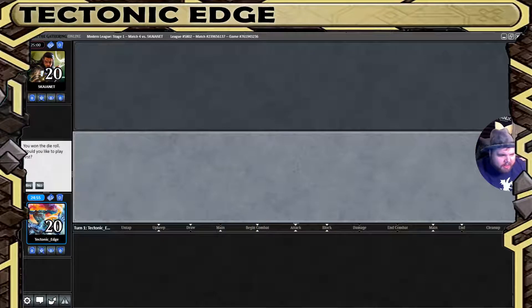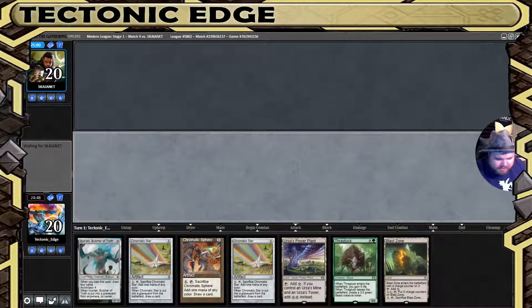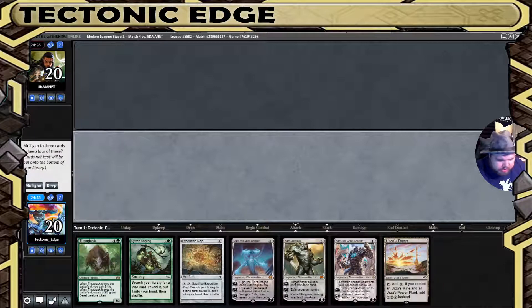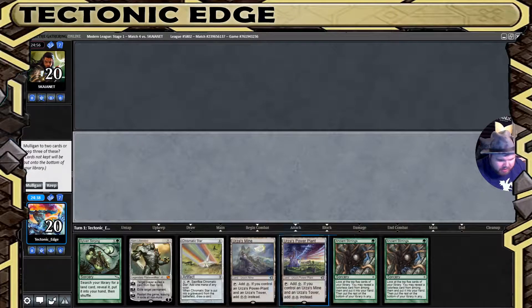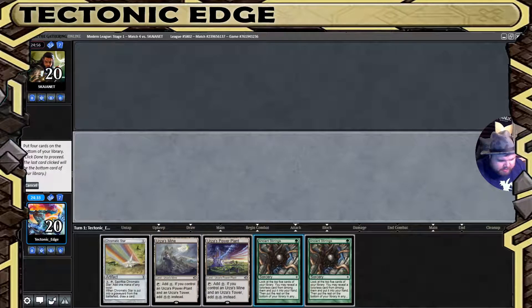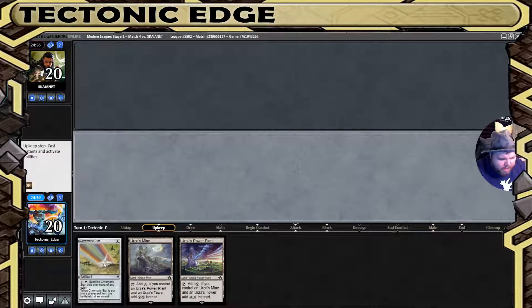What's going on, Tectonic Edge here playing some mono green Tron. Got the draw and not a keeper hand — we need another Tron land, we've got to keep digging. A lot of power plants but not much else. We need Mine and Tower. Going to four, going to three, and we need a perfect three. I wish that had been our four and unfortunately a lot of our green cards are now on the bottom.